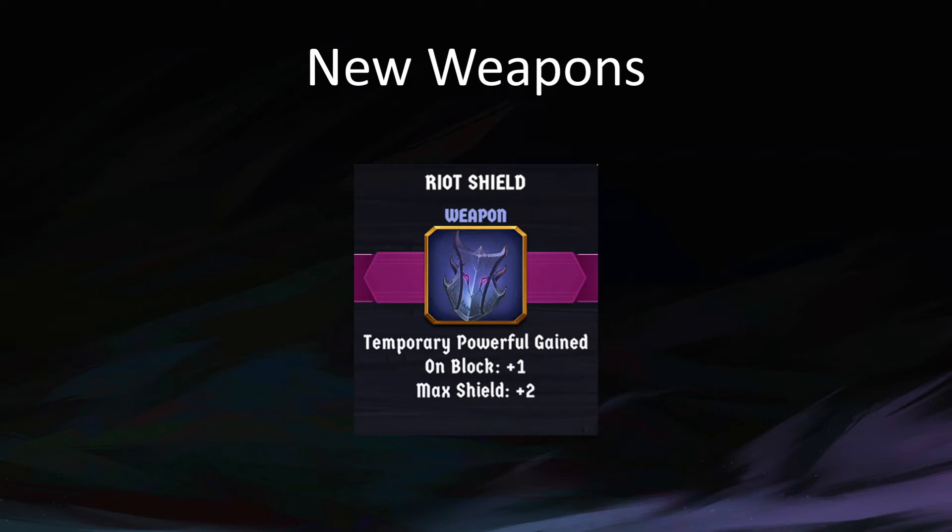Shield — I think this is one of the weapons I actually suggested. The way this works is if you fully block an attack, you get a rank of temporary Powerful and also max shield plus two. Basically, if you're playing a defensive deck or especially something like Goading Paladin, this is very good — you get hit and then you hit back. Overall, though, this is not a particularly high-tier weapon. Even in the decks where it's at its best, it's usually not going to be better than mid-tier. You're rarely going to get more than two or three temporary Powerful, so it's interesting and different and cool, and I like it.